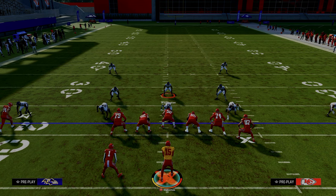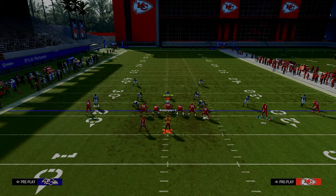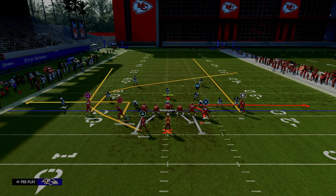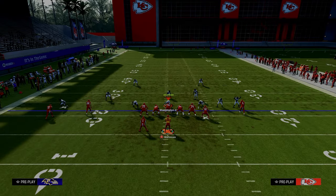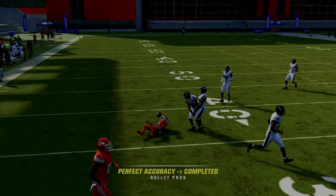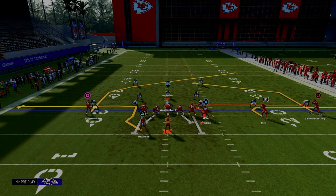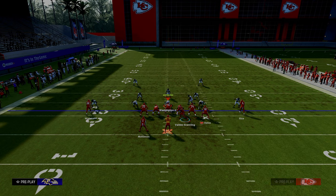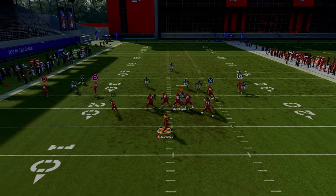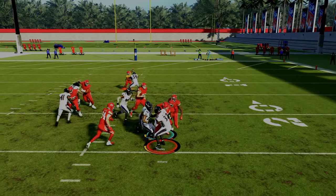Once we take their ability to run man coverage away, it's going to funnel them into a position where they basically have to play zone. Our first read against zone is the running back out of the backfield. When he cuts up field against zone, we just want to pass lead that to the inside — not up, mainly just inside — so that the outside quarter or outside third defender isn't able to jump the route and get an interception. Just pass lead inside, and Williams made the play of his career.